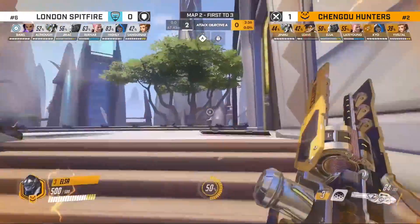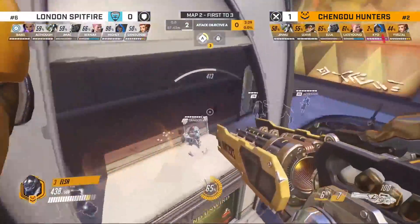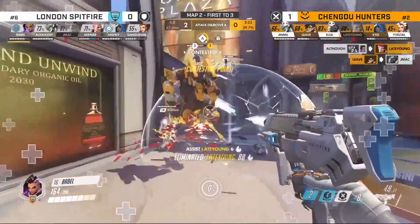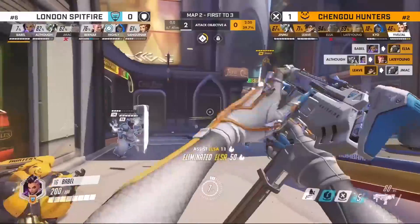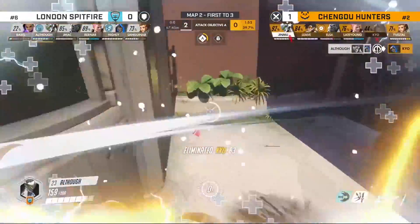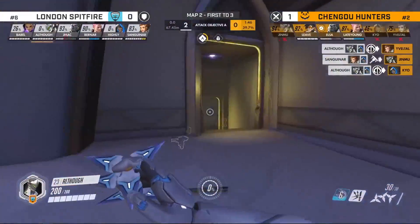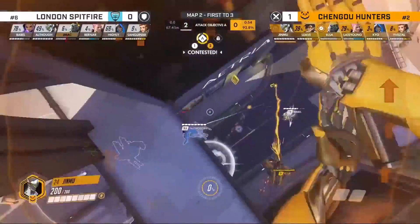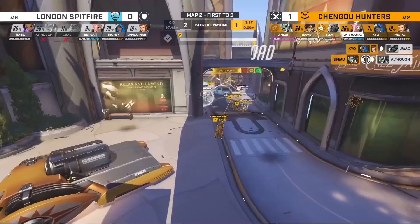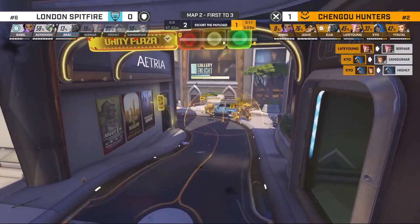Hunters kick it off with nano on Winston — the Spitfire just running, not really wanting to fight right now. Elsa continues the assault, nano down, J-Mac also down. Leave able to find him early. Although still a threat in the back after the EMP. The DPS for the Spitfire just continue proper counter. Although with the blade takes down one, goes after the Brigitte. Hunters pushing the Spitfire back — the Spitfire need to touch the point. Jinmoo blade midair slices down Although, and the Hunters maintain control and get point A.